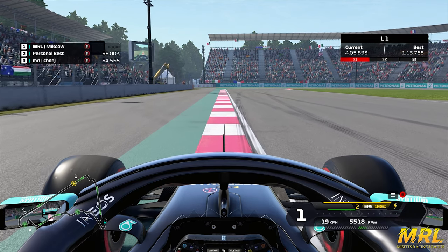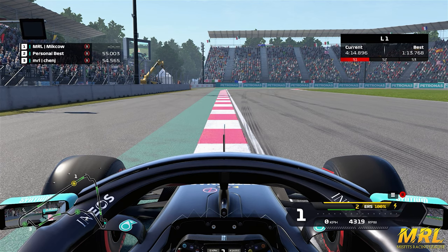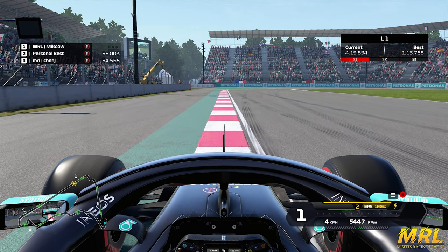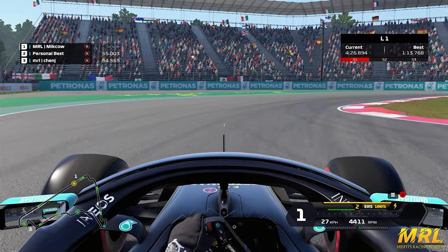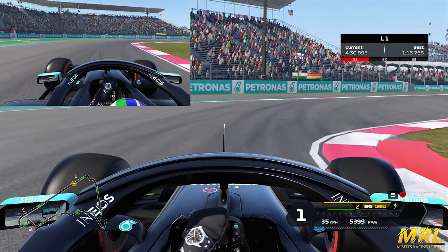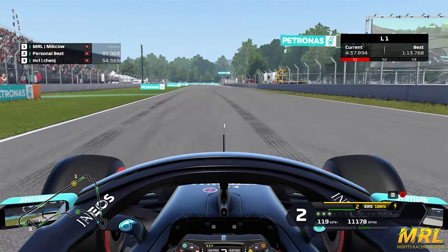Turn six — another fairly hard corner. It's a double apex right-hander. You see this black box above where the timing tower leaderboard is — just as you pass that is where you want to be braking for this corner. Come in down through the gears into second gear — at least that's my personal preference. Hit both of these apexes, then short shift to third on the second one. Use this AstroTurf on the exit and then you're going away.